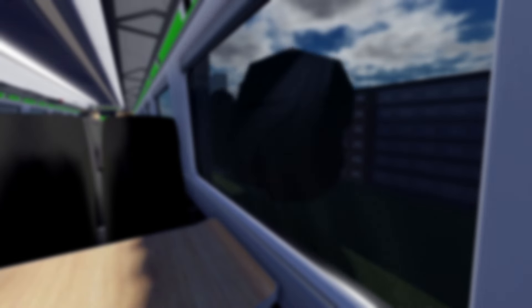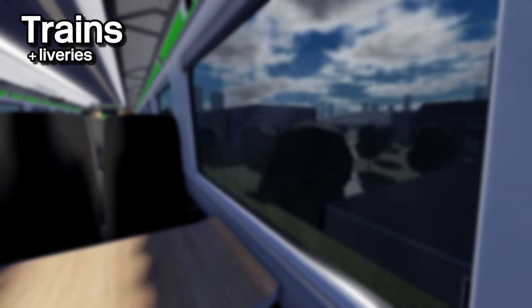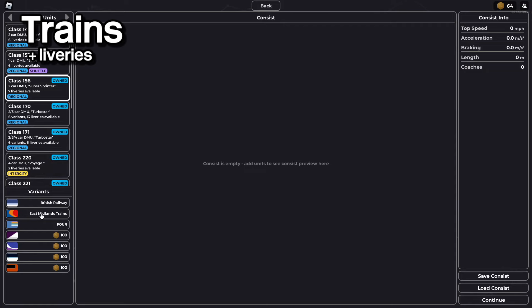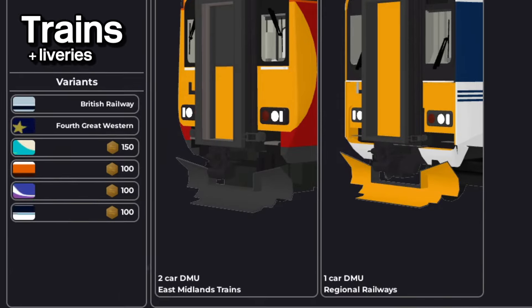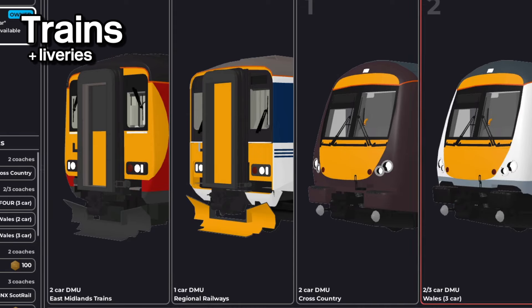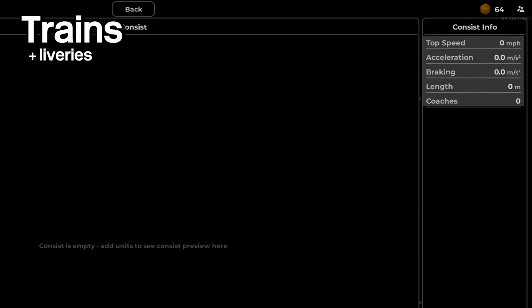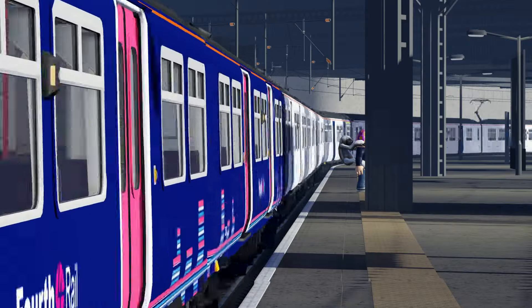So it's called the city update, but for me the real highlight are the trains, and there is a lot to talk about. Let's get right to it — there is a brand new consist editor menu which appears when you try to spawn a train. It lets you customize your trains by giving you the option to mismatch classes, couple up units with different liveries, and extend or shorten trains. It also gives you info about acceleration, number of carriages, and braking, all in the top corner.